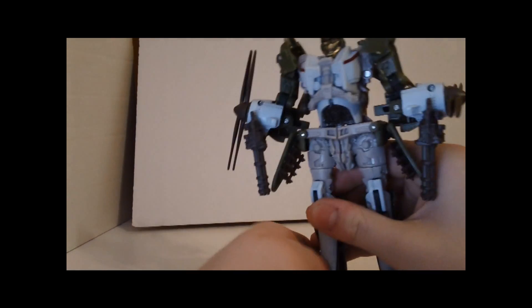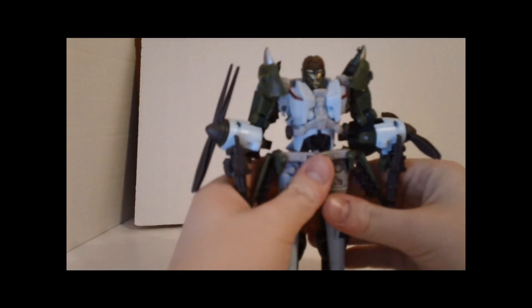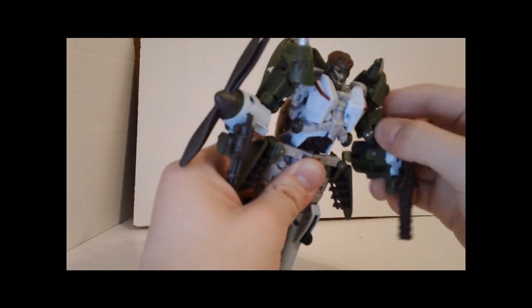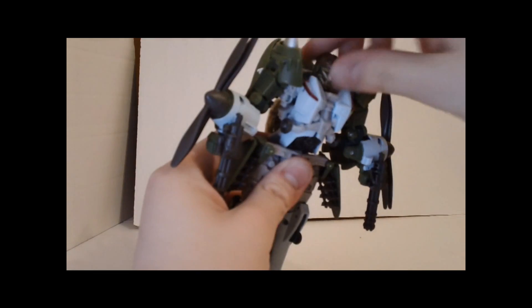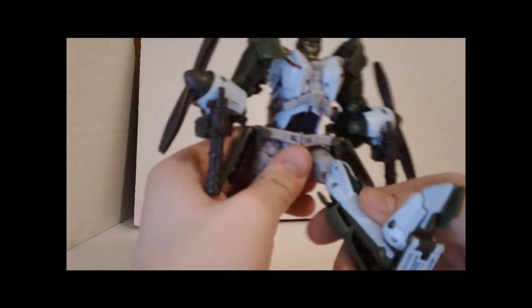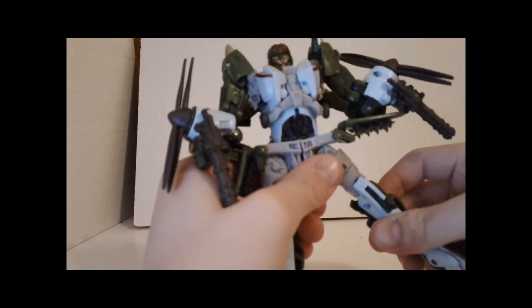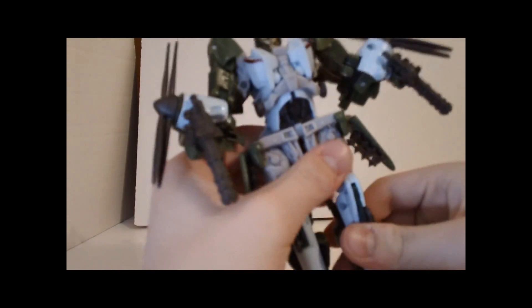I thought that was pretty cool, because that was something they didn't have to do. Articulation-wise, very good articulation. Can rotate a full 360 degrees, can go forward and back at the elbow, can rotate at the upper bicep, and the rudder pieces can move. The head can rotate a full 360 degrees. No waist articulation, but the legs can go forward and back and have the ability to go side to side — though the only way they can is if you lift up the side missile area. It's a very tight joint on mine. They can bend at the knee, and the feet have a lot of posability too.